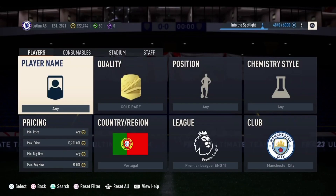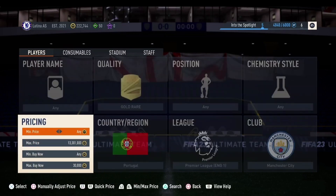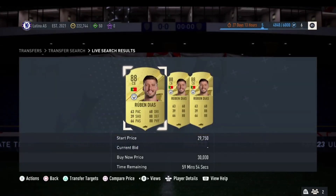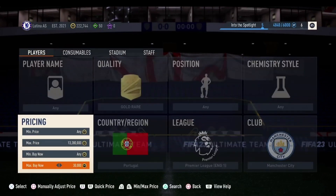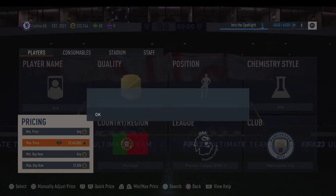The third method is Gold Rare Portugal and Man City. These cards go for around 30,000 coins, and the cards that can pop up are Ruben Diaz, Bernardo Silva, and Joao Cancelo if you are lucky. Because of the high price, you want to search a few thousand coins below — around 26,000 to 27,000 coins.